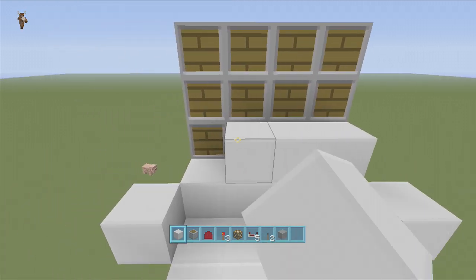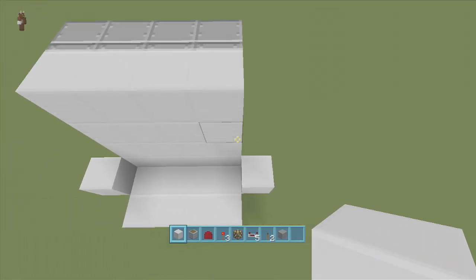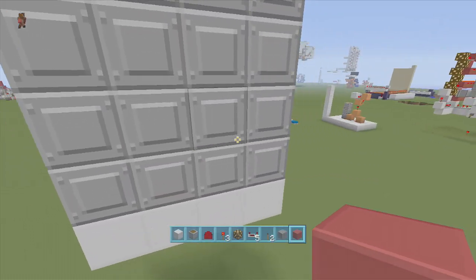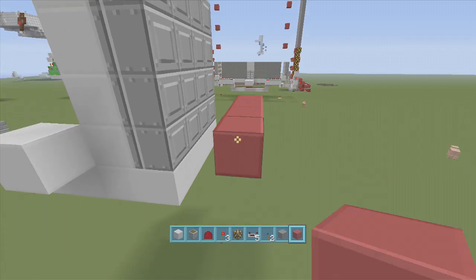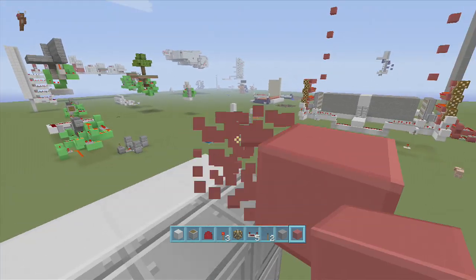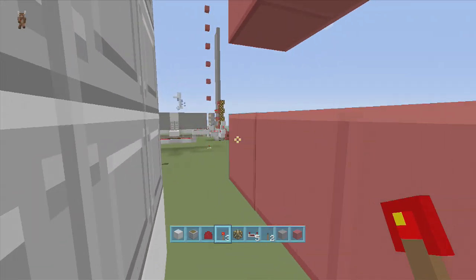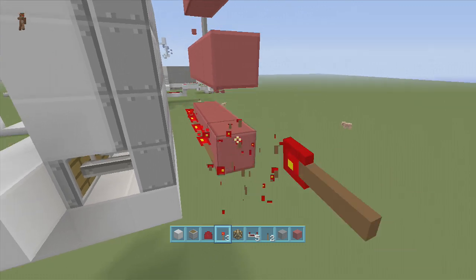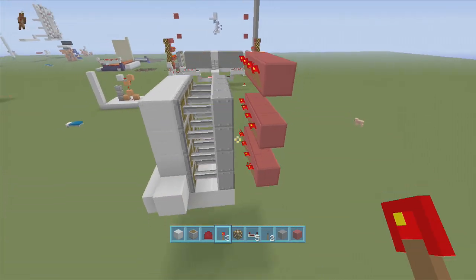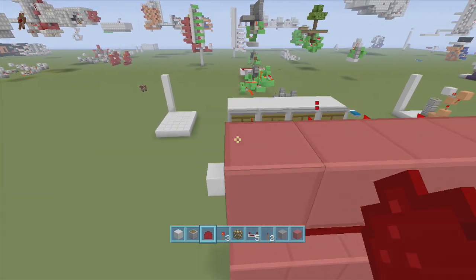Next we're going to put our walling back in front of the pistons. Don't worry — this will be pushed out in the end so everything will look nice. Then we come to the backhand side and go to the bottom layer of pistons: come out two and put a layer, go up two and put another layer, and go up two again and put another layer. Next we're going to put torches on the back of each one of these to activate the pistons, then put redstone dust along on top of the blocks connected to the torches.